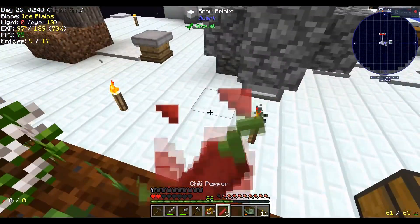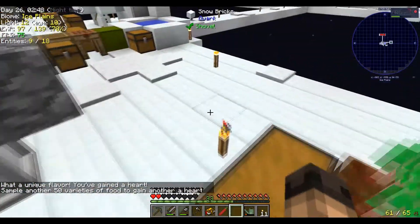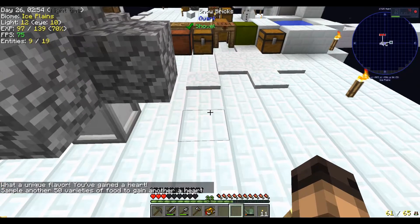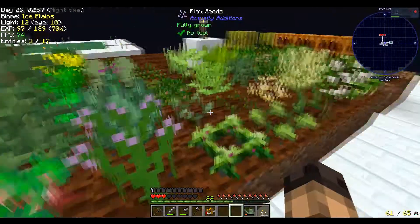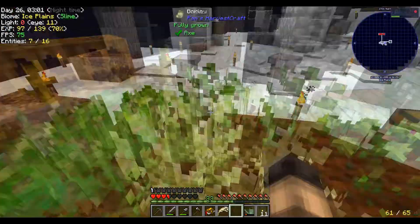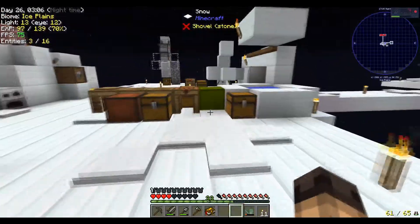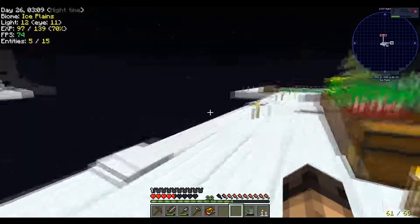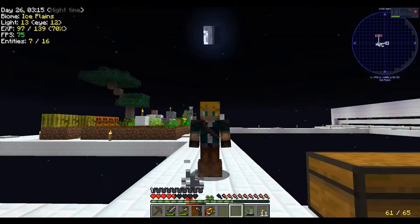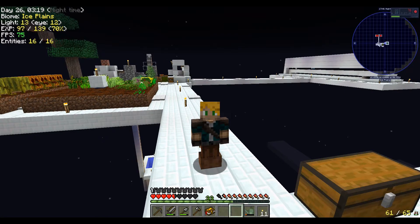Do I get set on fire if I eat this? Oh look at that — nine hearts! Yes, we did it! It's the ninth heart. So I'm going to repeat that process until it no longer requires 50 and instead requires 100 foods, so we can get a bunch of hearts going. But that's actually going to do it for this episode of Modern Skyblock 2. I hope you guys enjoyed watching, and I'll see you guys next time. Bye.